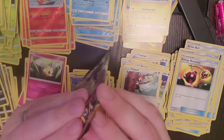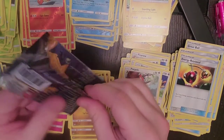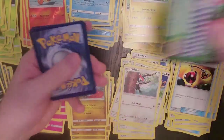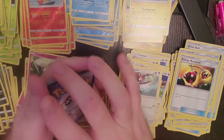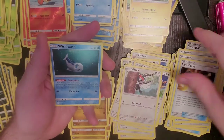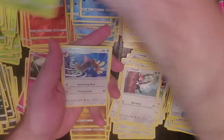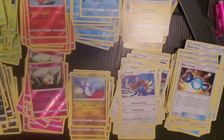Last pack, and it's a green card. One, two, three, and four. Fire Energy, Incineroar, Rare Candy, Wishiwashi, Sandile, Crabrawler, Drowzee, Grubbin, Fearow, Cutiefly, and Decidueye. Alright guys, so that is all the cards.